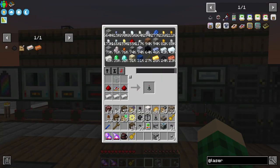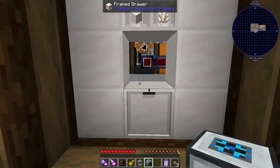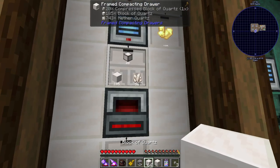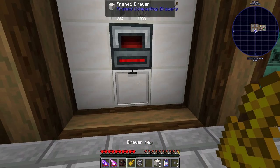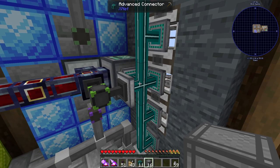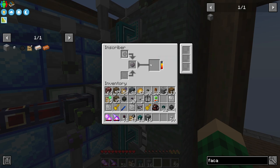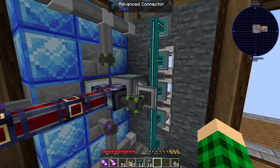We craft ourselves some laser connectors that we can then turn into laser nodes. Before we start automating the inscribers, we're going to need a bunch of silicon, which is made with just some quartz smelted — not blocks of quartz. I decided to use XNet instead of Laser I.O. because it's just more convenient and easier to set up, and it's faster — Laser I.O. only processes one operation at a time and can't transfer power and items in the same block simultaneously unless you upgrade it. So XNet is just going to be the mod of choice.